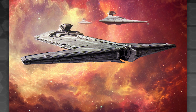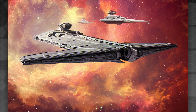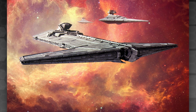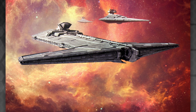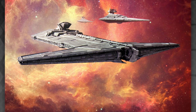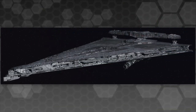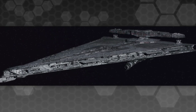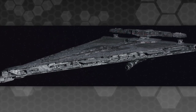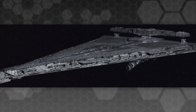It's interesting that the First Order don't appear to use these, having replaced them with the Mandator 4 as their planetary siege vessel even though the Onager isn't all that old by the time of the First Order. Possible that the design wasn't all it was cracked up to be, though the First Order Dreadnought has many design problems — more art failures than in-universe ones, I think. I can certainly believe that in canon the Mandator is simply a better siege ship.